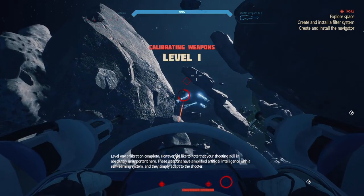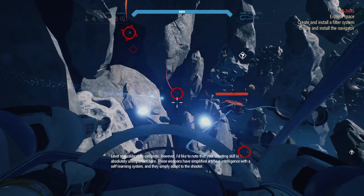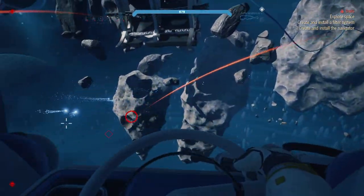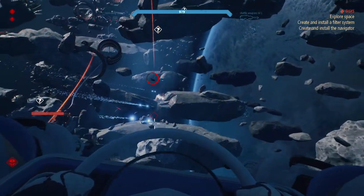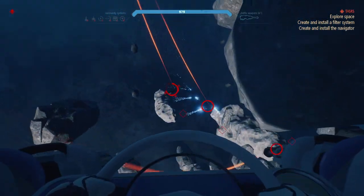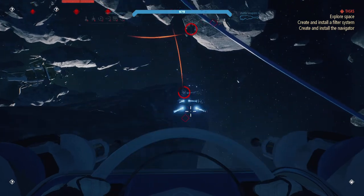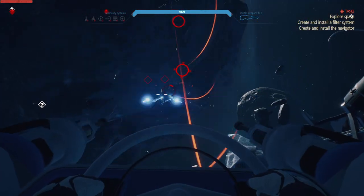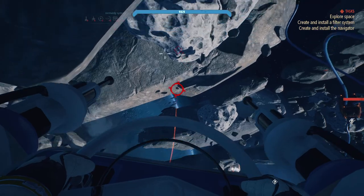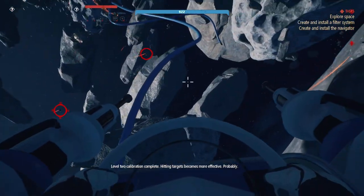I don't even know what to call them. I'd like to note that your shooting skill is absolutely unimportant here — these weapons have a simplified artificial intelligence and they simply adapt to the shooter. Yeah, but still I need to aim. All the calculations of where I need to aim is one thing, but level two calibration complete — hitting targets becomes more effective, probably.